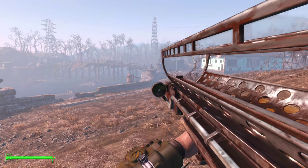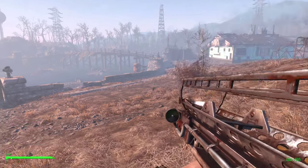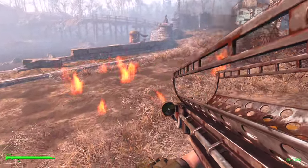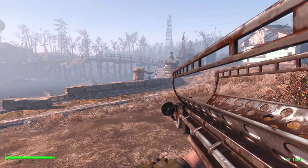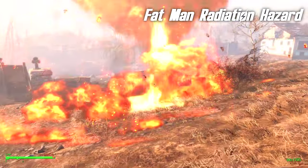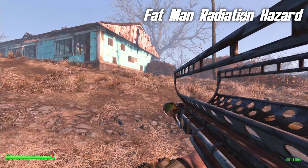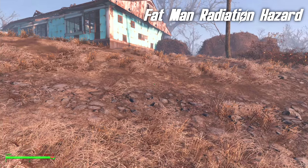Are you bothered by the fact that you don't get any radiation from your own mini-nuke explosions? That you don't get that satisfying radioactive glow from the destruction that you've caused? Well, with a mod called Fat Man Radiation Hazard, you can do just that. You can hang around in the fallout of your own battles, basking in the radiation that it created.